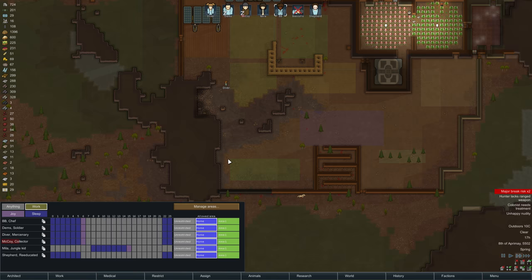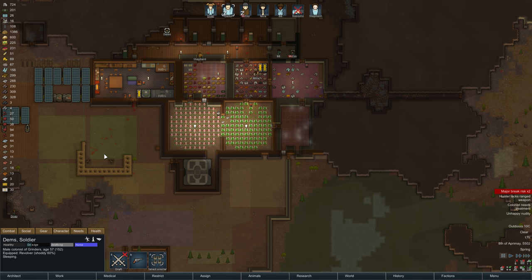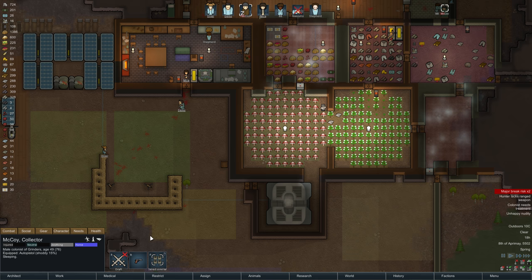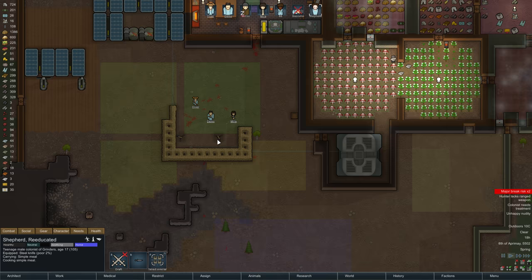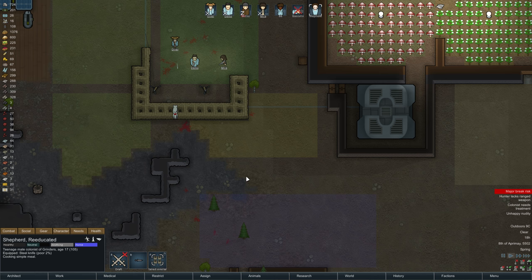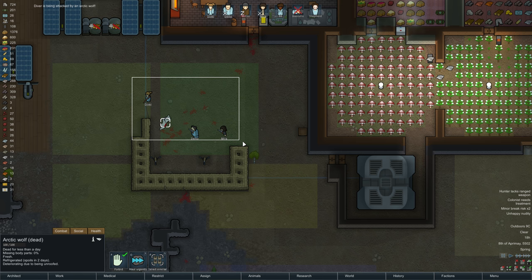Oh, it's coming in again — hunting Diver! Okay, we've got to dispatch this wolf. I don't care if people are stressed — it's gotta go down. It's gotta die. McCoy's injured — anyone tend to him yet? Oh, BB's tending to him. Come here, you darn wolf. Eat lead! Who's he after? Diver — get back over here. That's what you get!